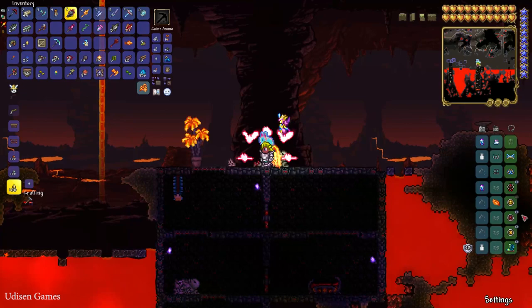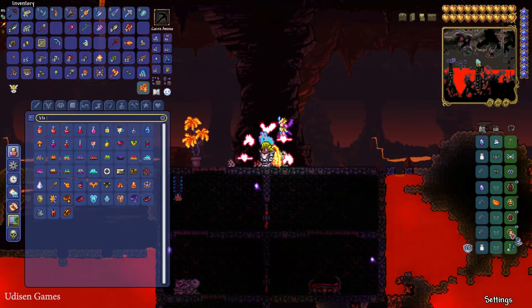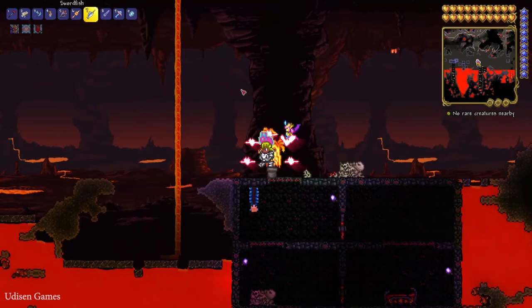It is a rare find — it looks like a normal demon, but it is the Voodoo Demon. This guy flies around very rarely, so if you want to find it faster, I highly recommend using the Life Form Analyzer. It is a special accessory which gives you information about all rare creatures around you.